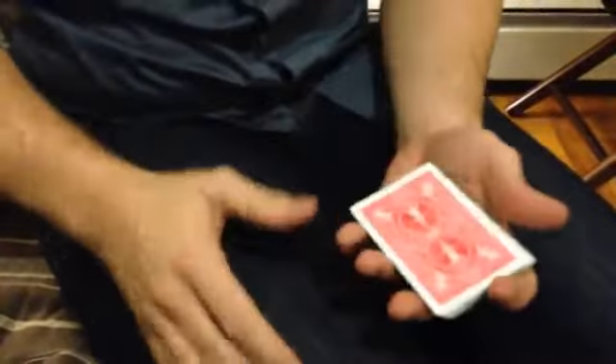Go ahead and just drop it back inside. Perfect. I'm going to shuffle the cards face-ups into face-down — about half the cards face-up, half the cards face-down. And I'll do à la Tamariz, so you can see the cards shuffled, face-ups into face-downs. And that's it. It's done.